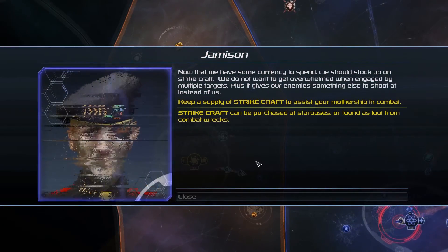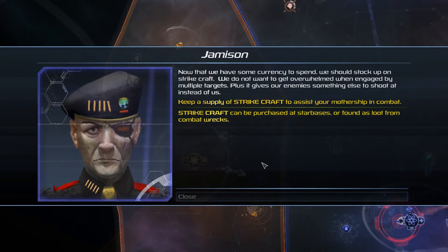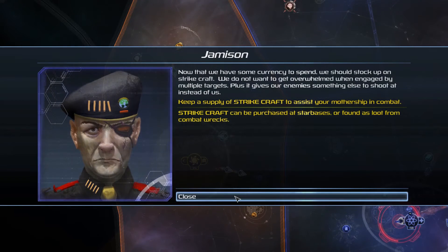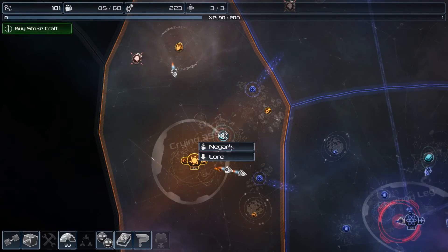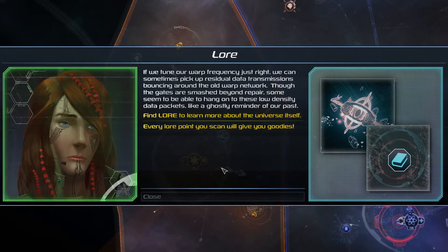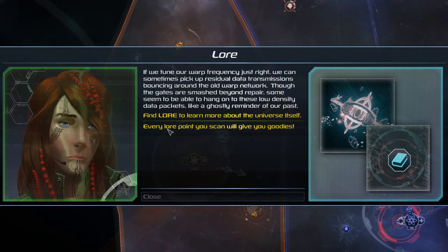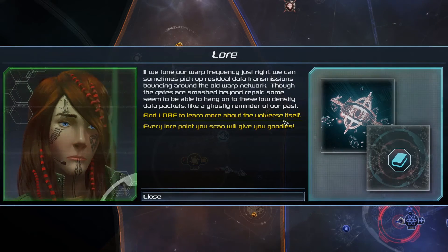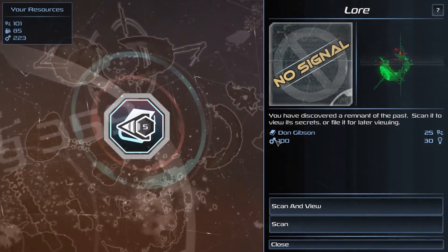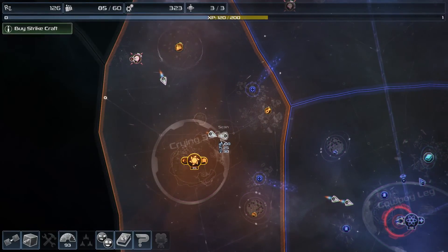Now that we have some currency to spend, we should stock up on strike craft — we don't want to get overwhelmed and engaged by multiple targets, plus it gives our enemies something else to shoot at. Keep a supply of strike craft to assist your mothership in combat. Strike craft can be purchased at star bases or found as loot from combat. Lore: if we tune our warp frequency just right, we can sometimes pick up residual data transmissions bouncing around the old warp network. Find lore to learn more about the universe — if you listen to the lore, you'll get stuff. You have discovered a remnant of the past; scan it to view its secrets or file it for later. I scanned it, got the reward, and didn't have to watch it. Nice.